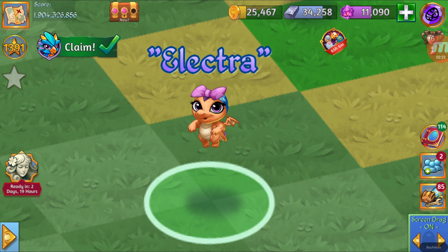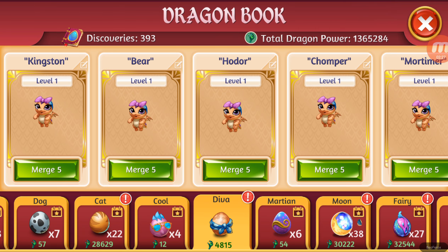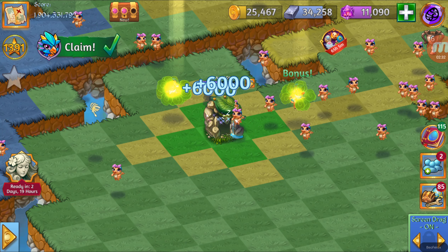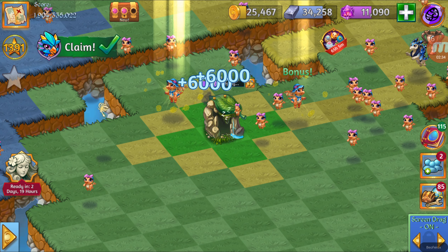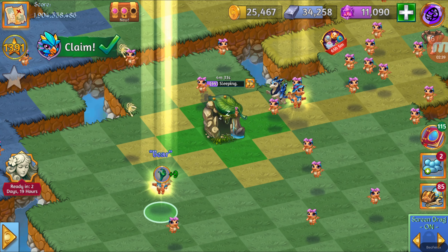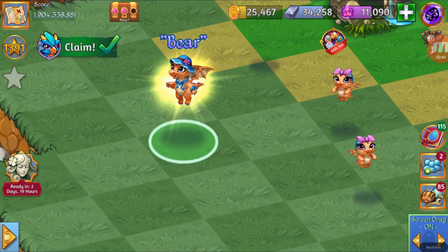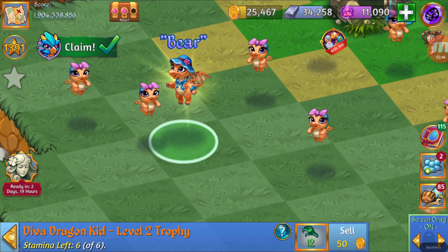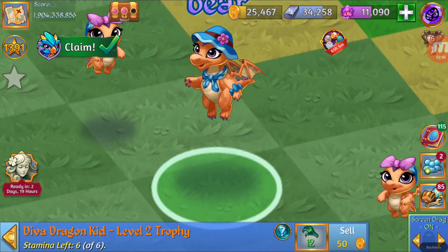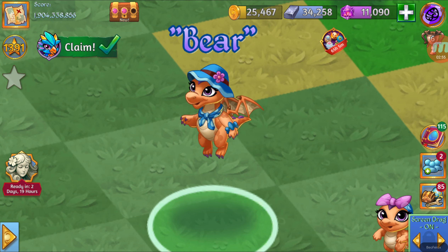Now let's take a look at level 2. By merging the level 1, we are going to get this one right over here. Let's take a look at Bear. Bear has 12 Dragon power and six stamina. Nice hat.